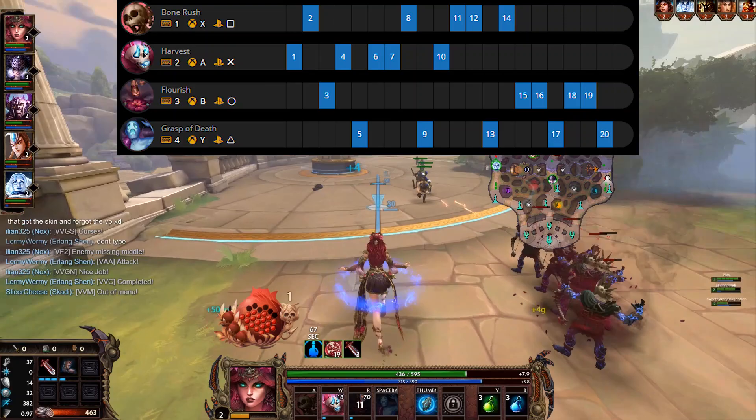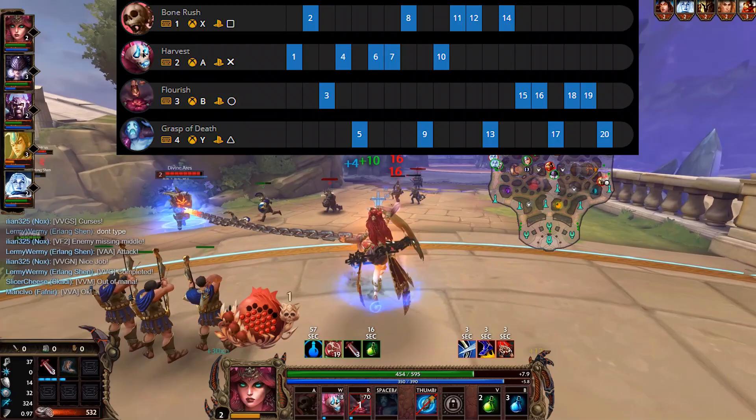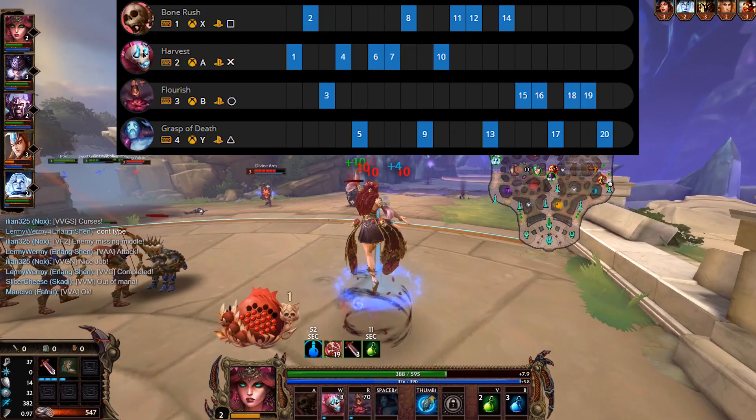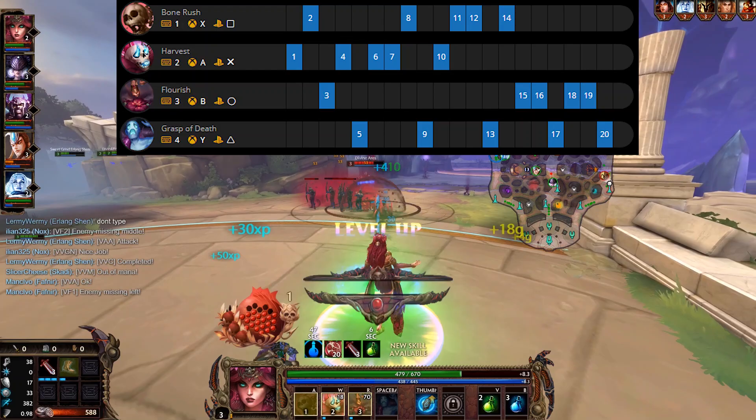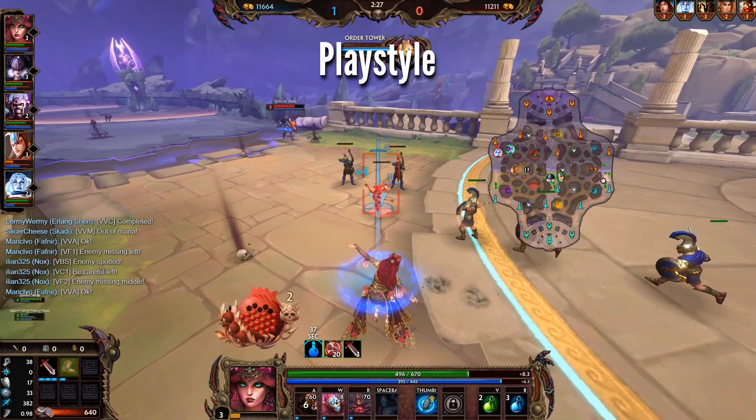There's a lot of flexibility here. You can choose to not level the ult and focus on the CC, and it will still have a lot of impact, but the high burst-based damage and additional attack speed reduction are also very nice. You can also sometimes consider leveling Flourish earlier for the escape — it really amps up your game if you can play aggressively, and is especially worth considering if you're going for a more Bruiser-style build. You could also consider leveling Bone Rush before Harvest.